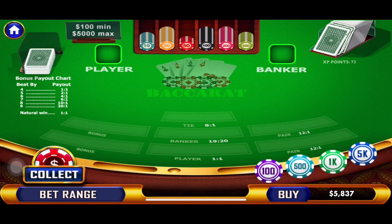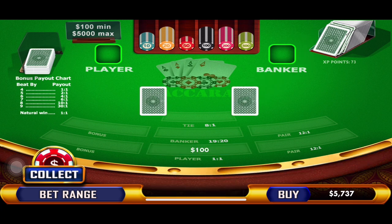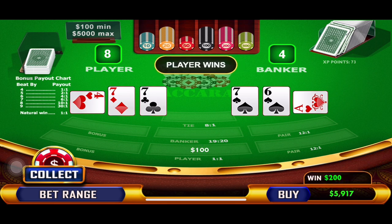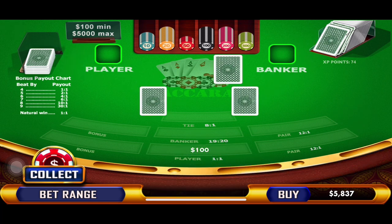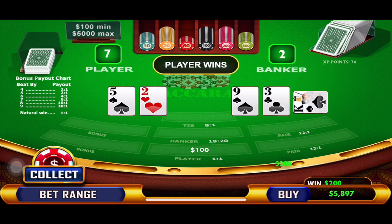That was the end of our five hands. Now we're following the leader and starting back over at $100. Four, three, eight and three, eight, and four — that's a win! $100 again, because we're following the leader. Seven to two — that's another win! Two hands in a row.